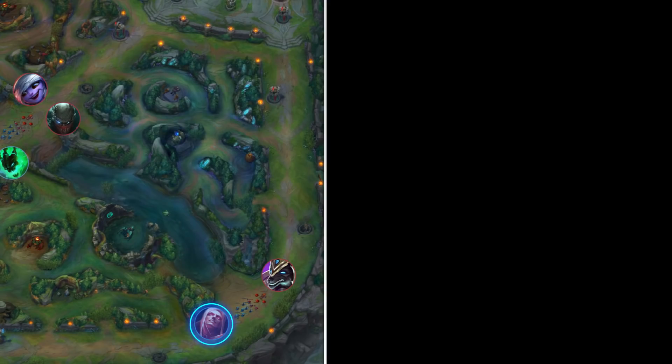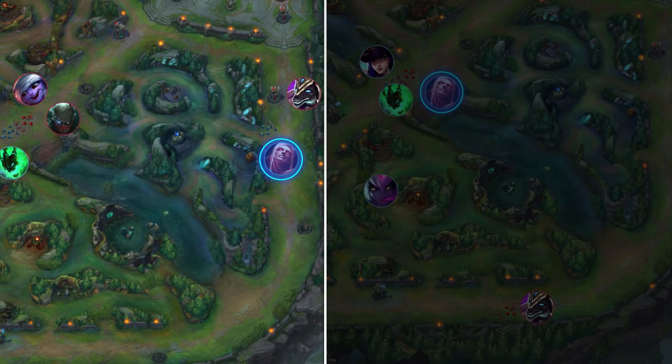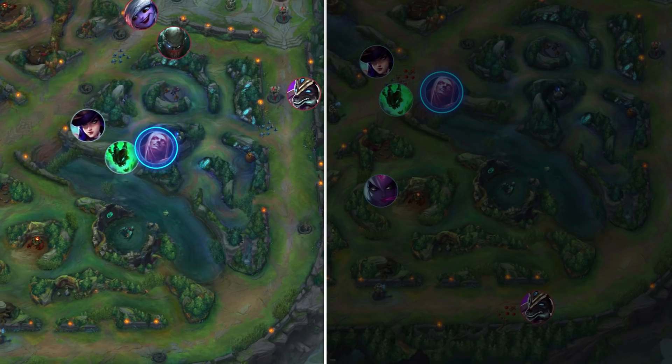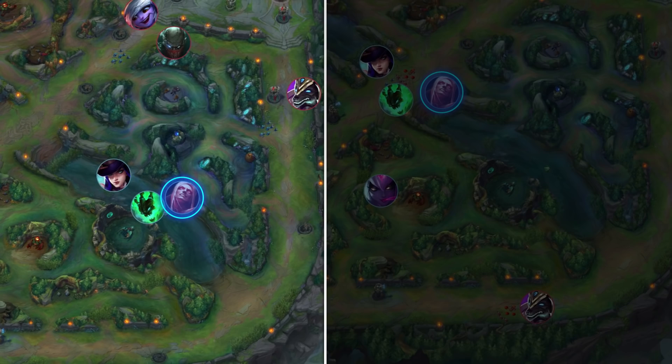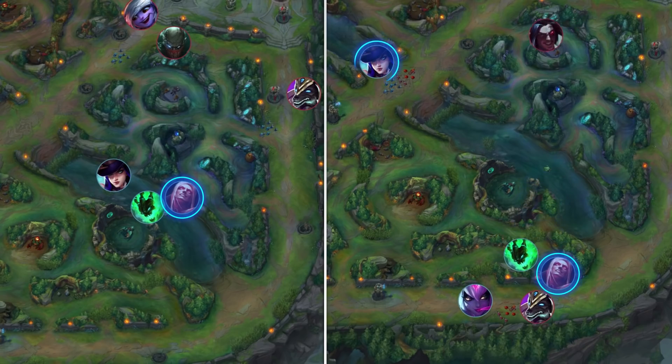If Vlad had gone bot earlier, he could have had the wave push all the way to the tier 2 tower, and then roamed with his team to safely kill the low mid tower and secure a dragon — a play with a super high chance of working out. Instead, he went to the bot lane really late, where Cait could have easily died again, and it would have traded a three-man collapse onto Nasus for their ADC. With this information in mind, let's move on to the next game as we analyse more common low elo mistakes.